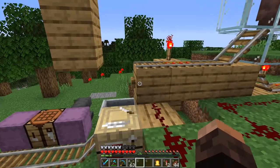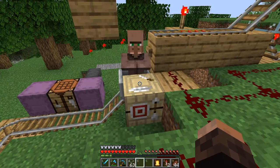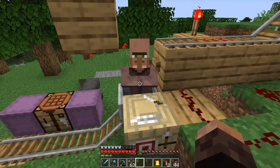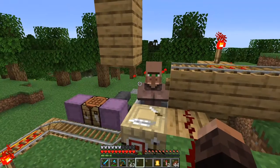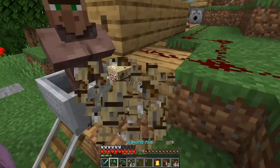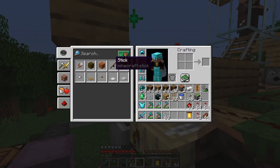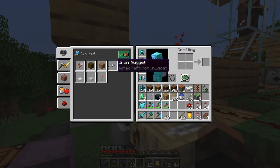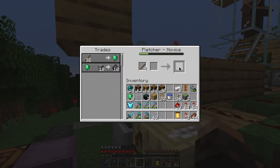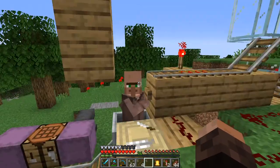And now if we press this button, another villager should be picked up. Should get the job. Why is nothing working today? Ah, there we go — he got the job. And he wants sticks. So we can make a bunch of sticks, because sticks are very cheap to make. Then we can trade with him, get ourselves an emerald, and send him on his way, where a new villager will be picked up.